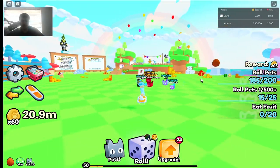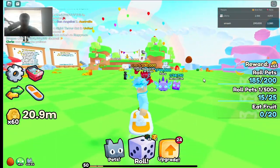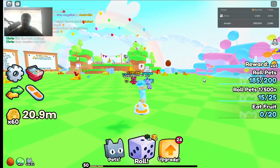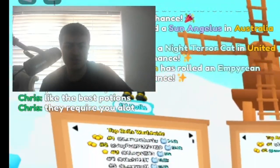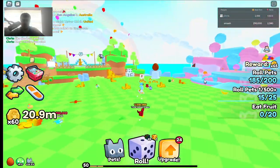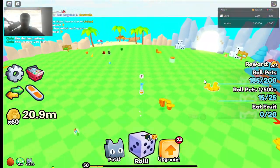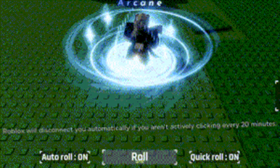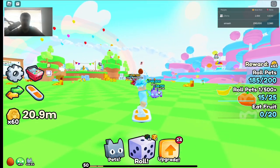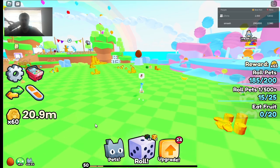I feel like Big Games finally cooked with this game, which is pretty rare. A lot of Sols RNG fans are probably saying Sols RNG is better because you can represent something, but with pets you can actually trade them for gems in this game. Sols RNG is just rolling — they don't really have upgrades and all that. I would say this is the best RNG game I've played so far.